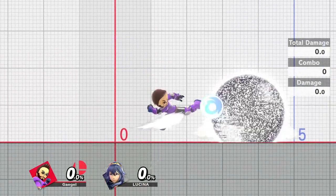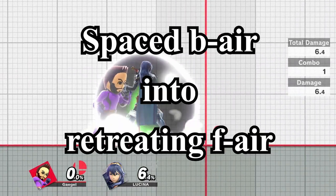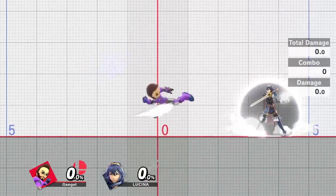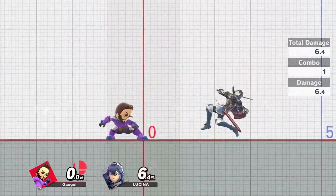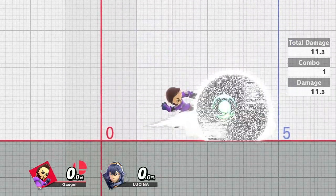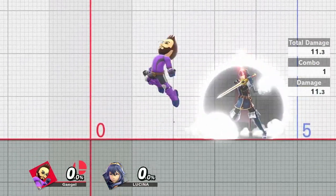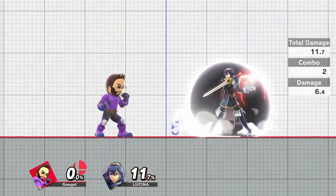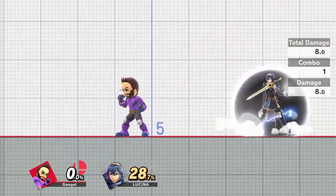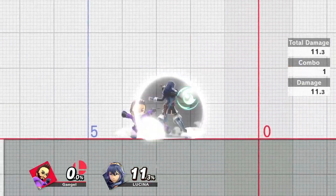Similar to that but with a different intention is spaced back air into retreating forward air. If you want to play at max distance, for example against Lucina or Roy, it can be useful to space around with back airs. If you do hit their shield or whiff, and you predict the opponent dashing or jumping towards you, forward air has the highest range to intercept these offensive options. You could also go for another back air instead, but this is one of the rare cases where forward air's slightly higher range and active frames might be useful.